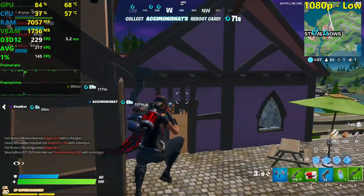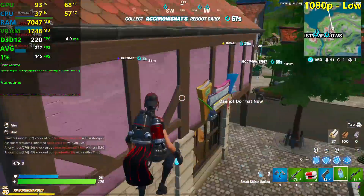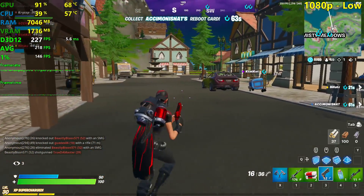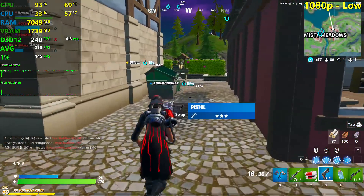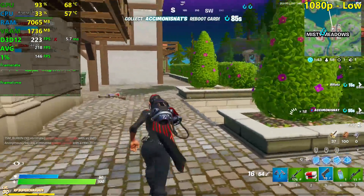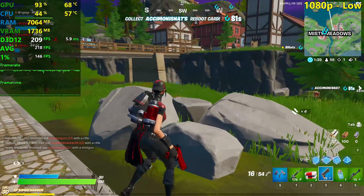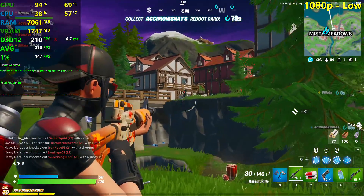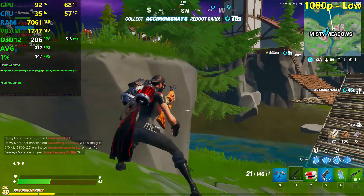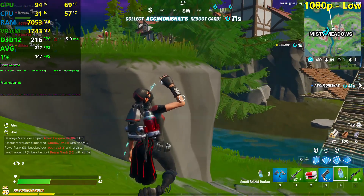The CPU is actually bottlenecking our RX 580 slightly here in Fortnite with DirectX 12, which is weird because DirectX 12 is supposed to remove or at least improve CPU bottlenecks. So it's strange that we're getting pretty similar FPS to the 570. In DirectX 11 we also saw higher FPS than these, which is just weird.